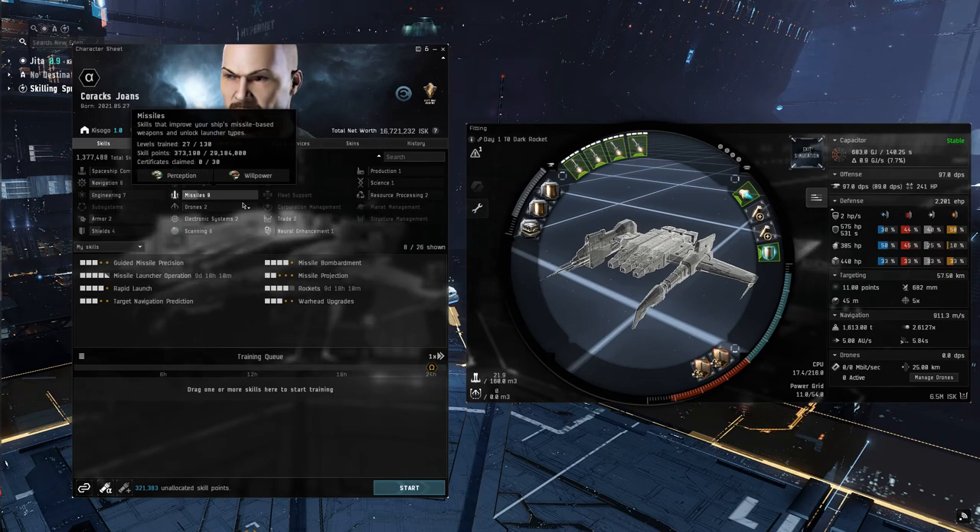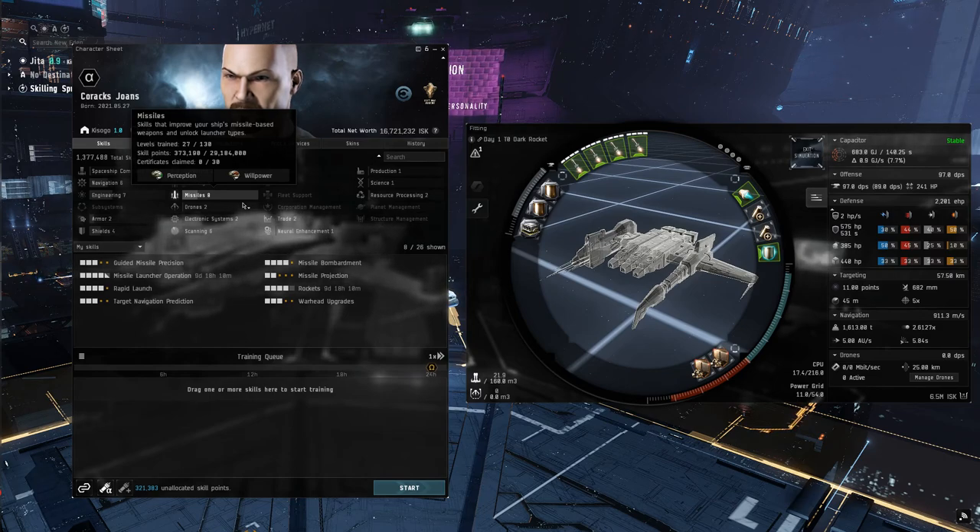That initial investment will require between 10 to 12 million ISK based on current values. If you are on your own, you should be able to meet the ISK requirements shortly after you get through the tutorial. Worst case, you can always ask for help in the Abyssal Lurker channels.